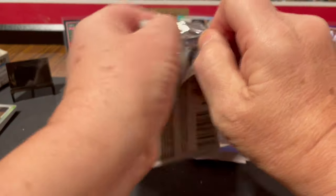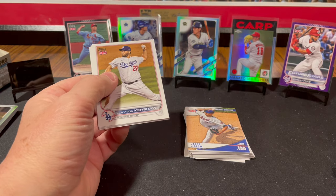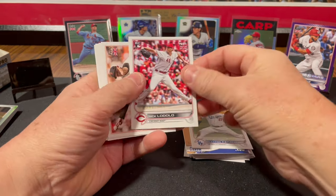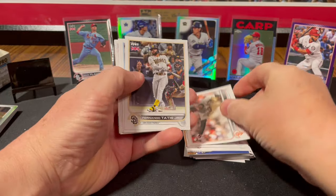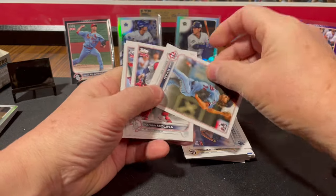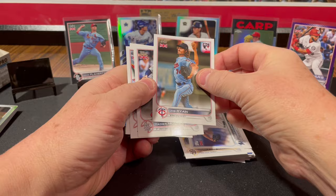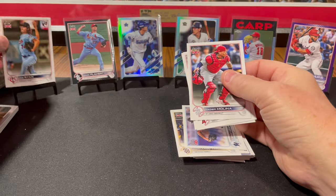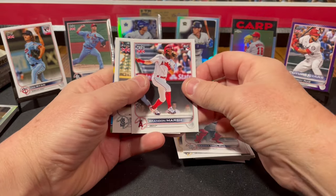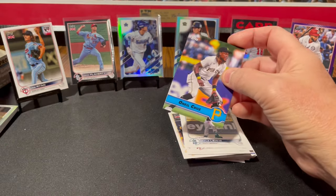Last pack. Another insert on the back, not a parallel. Let's see if we get a good rookie. Clayton Kershaw, Nick Lodolo, Logan Webb, Fernando Tatis Jr., Jesus Lizardo, Joe Ryan rookie card for my Twins — I like that, he's shown some flashes of greatness at times. Yadier Molina, Brandon Marsh rookie card, Kyle Lewis, and O'Neal Cruz rookie card insert.